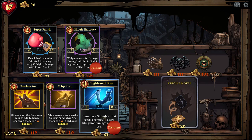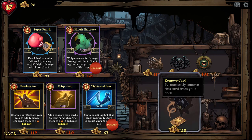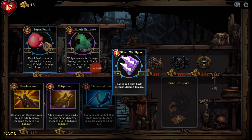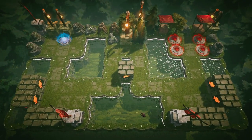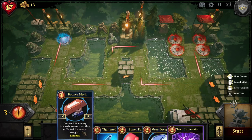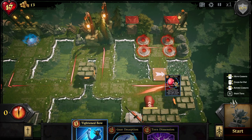You can also remove cards now. There's a Slingshot that sends enemies back to the start. It's on a discount — so tempting. Lawless Snap, Crisp Snap — and Ghouls Embrace. I think I can afford to get something. Let's try to remove a Sharp Wall Spike. Let's go for an elite section — hopefully we can survive this.